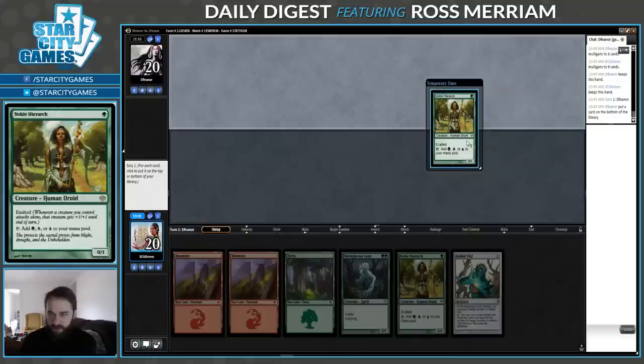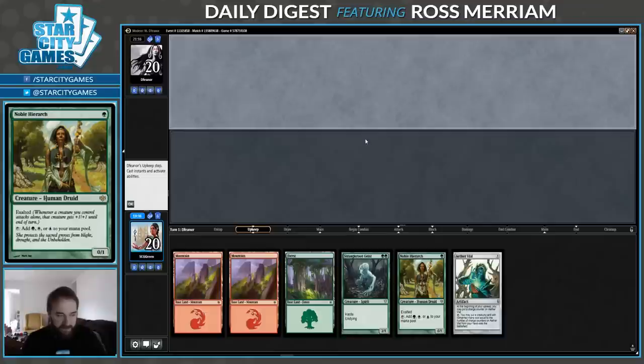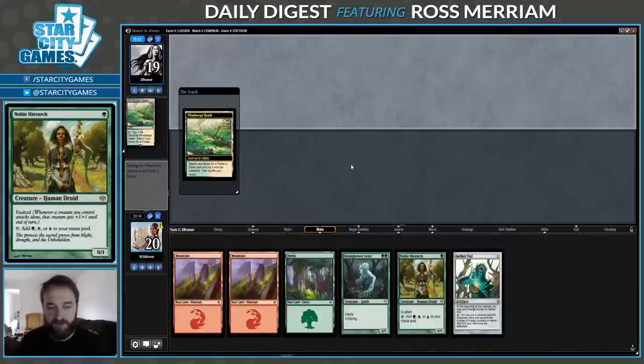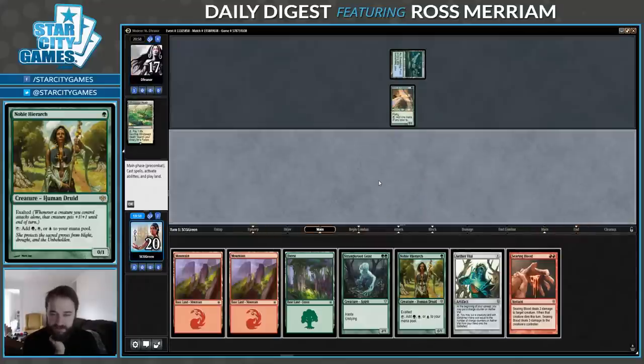Do not want another Hierarch — I prefer something a little gassier. This one to the bottom as well. Looks like their scry doesn't matter. They have a Turn 1 mana creature, which is bad for us without a removal spell for it. Got a Breeding Pool — interesting choice, not one that I think they usually get.